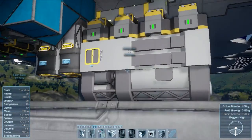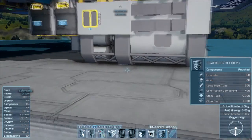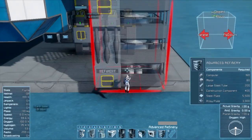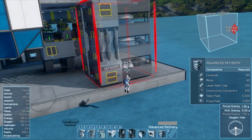I know you expected this refinery to be the bigger industrial size one, but I can't afford it. It needs something called alloy plated, and that needs plutonium. So until then we cannot build this. But once I go to the moon, I am building it — it has eight slots from the back.